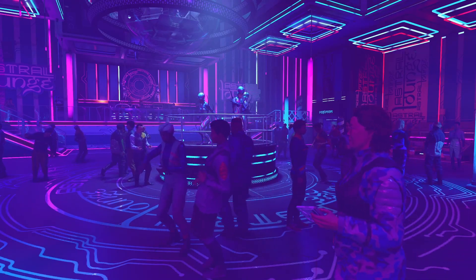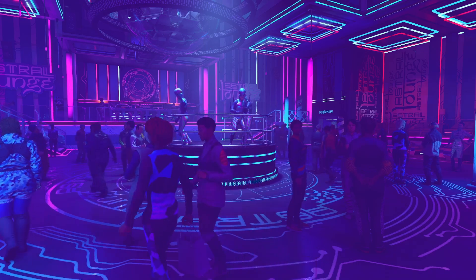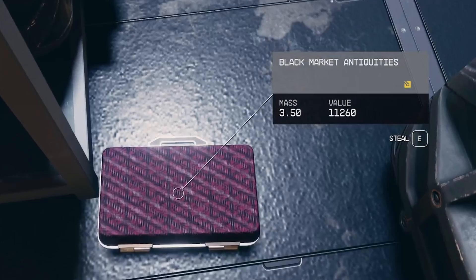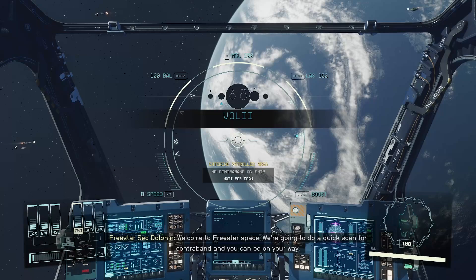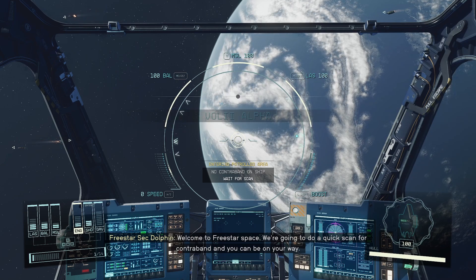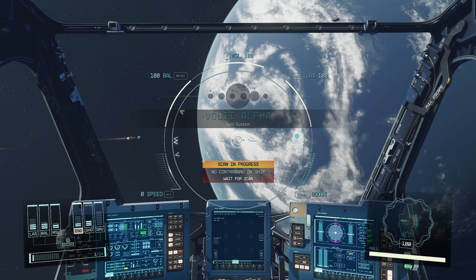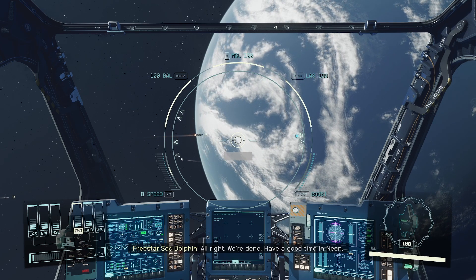Hello everyone, and welcome to a very quick and easy guide on how to smuggle contraband in Starfield. If you've ever seen an item with this yellow symbol next to it, that's contraband, and if you fly to a UC or 3-star city, then your ship will be scanned, and if it's found, you're going to be in big trouble. Fortunately, there's a way to pass those scans, and it's with shielded cargo storage.